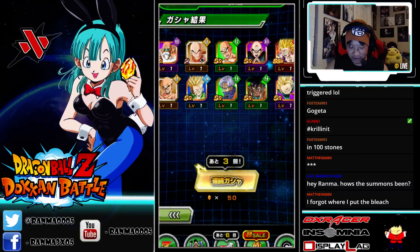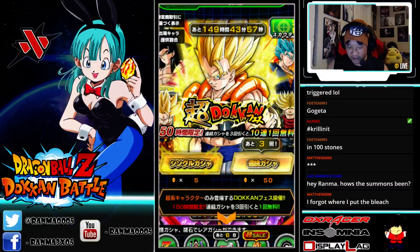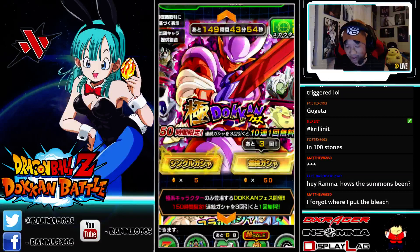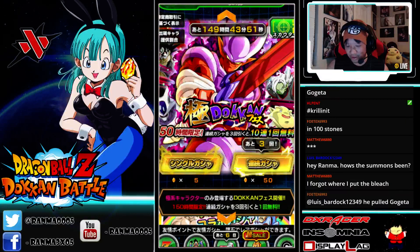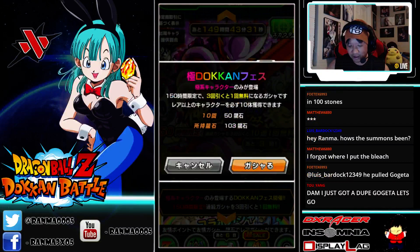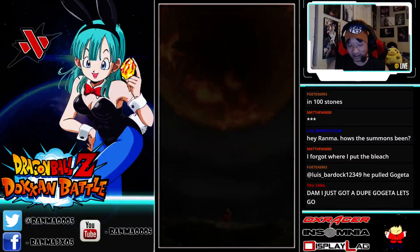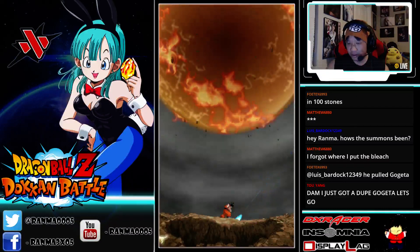Alright, I got the Gogeta so I'm not going to keep pulling on this banner. We're going to move on to the other one. Can I get lucky and get Janemba in two? What I'll probably do is do these two, and maybe later on I'll do another multi for the free one. I wouldn't mind getting Masked Saiyan because I don't have him yet.